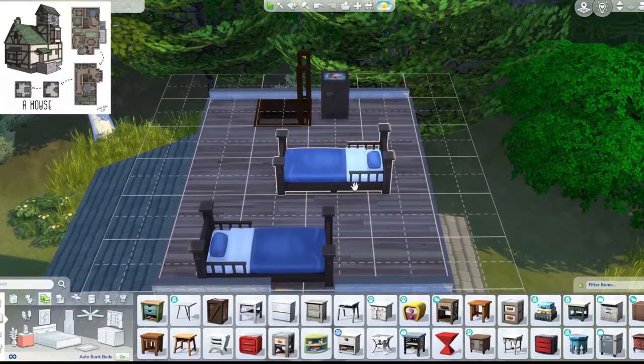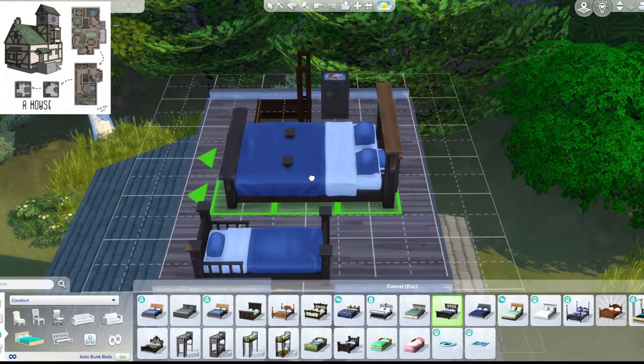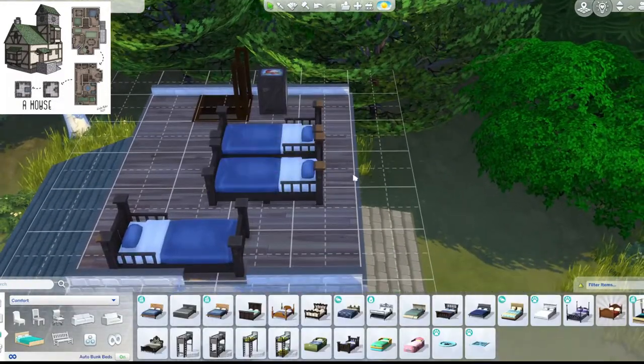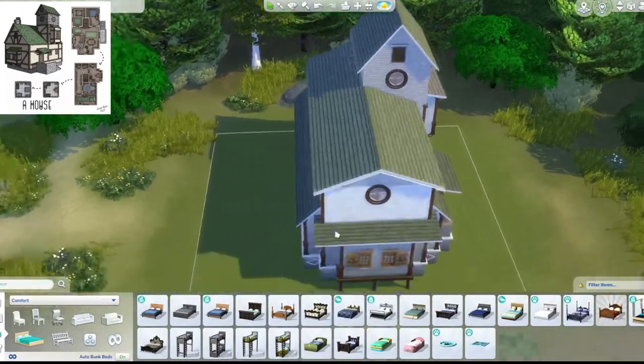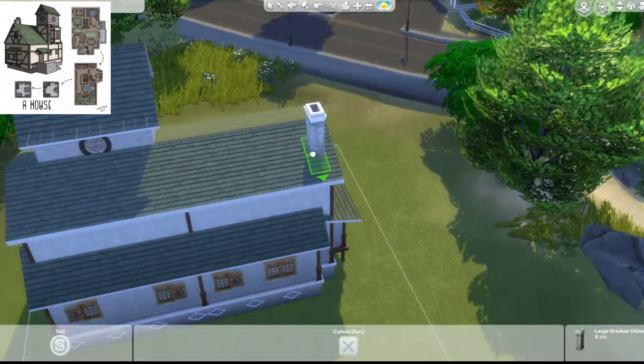I was trying to put that big nightstand but it doesn't work, so I thought let's put two together — it kind of looks like a double bed, but not really. It worked though. And the final touches with that chimney. Now I'm doing the landscaping, kind of similar to the actual surrounding, though I've barely done landscaping — I'm really, really bad at it in my opinion.